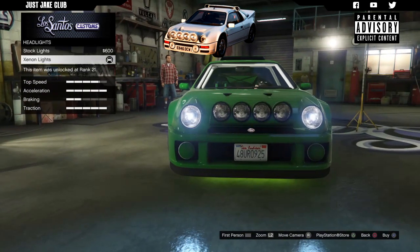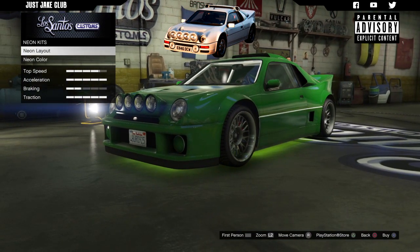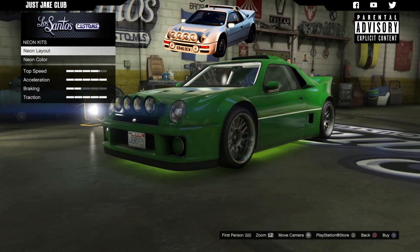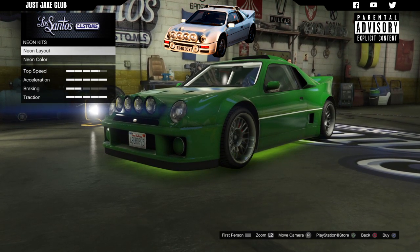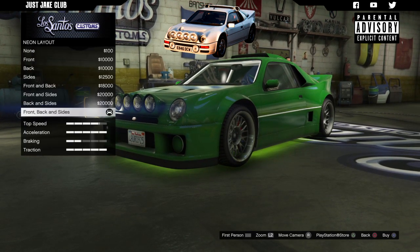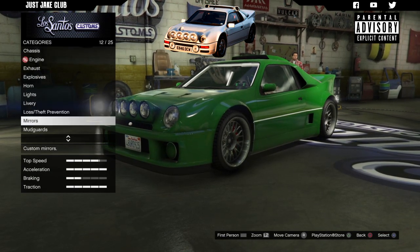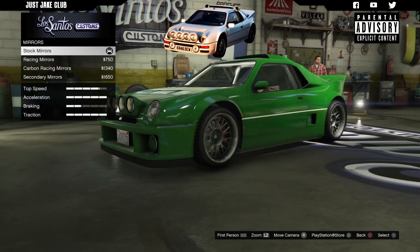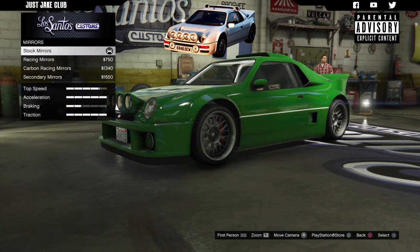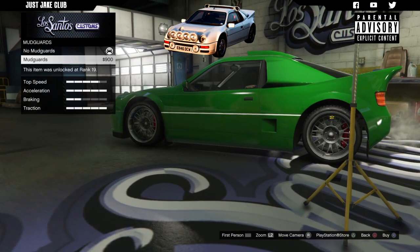Next we're going to go to the lights and purchase the Xenon headlights. For the neon kit, I've got one purchased at the moment but I don't tend to go with underglows, so we're going to go with none for the neon glow. We're going to skip past the livery and the loss prevention because that should already be purchased. For the mirrors, we're going to leave them stock. And for the mudguards, we are going to purchase the mudguards.